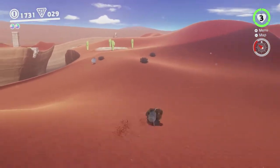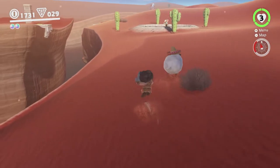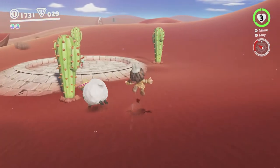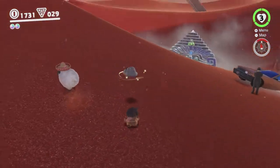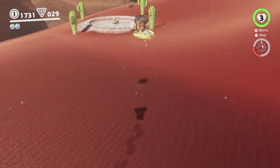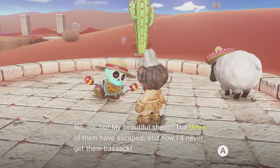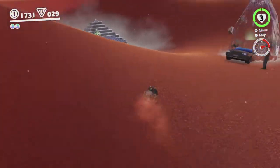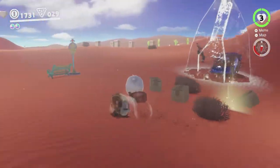Oh yeah, the sheep. The deal with the sheep is there's a shepherd over there who has lost all of their sheep, and we just have to chase them over there. I believe there are three of them in this one — some of the other sheep-related moons in the game have more or fewer sheep. They run away a lot, and it's kind of annoying. If you can hit them with Cappy that launches them in that direction, but I'm having a bit of trouble with that. The sheep are wearing hats, which is why you can't capture them — because that's how this game works.